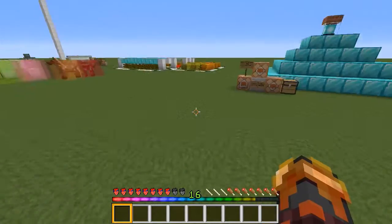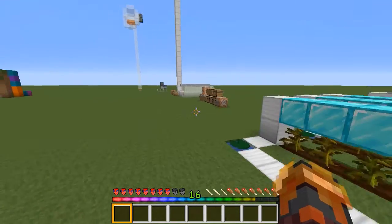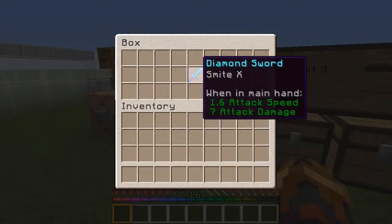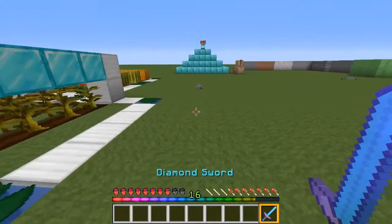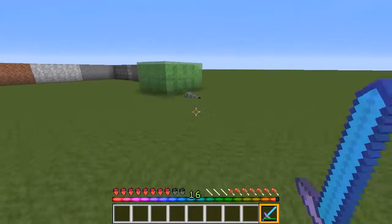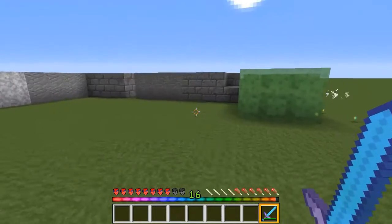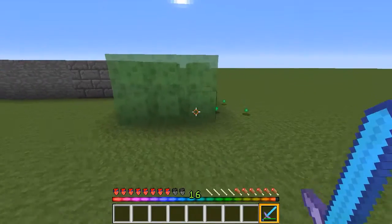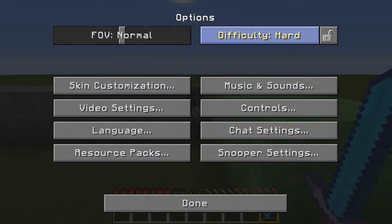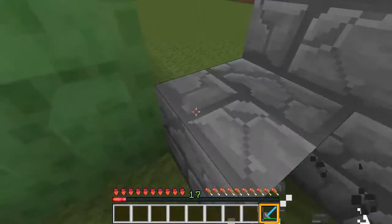Also, blocks like infested stone — I didn't plan this through at all. If I'm correct, there should be a sword over here that has Smite on it, and those will work. I made a mistake, but anyway, blocks like that can be instant mined. I'm going to go into peaceful for this one, because it requires mobs. But yeah, you can instant mine these blocks just by punching them.